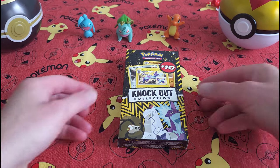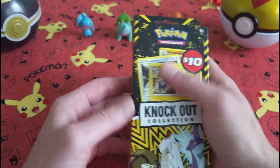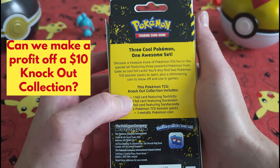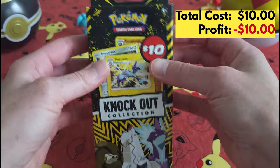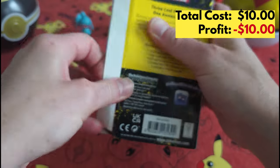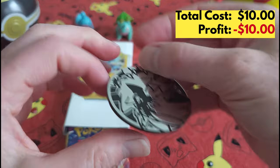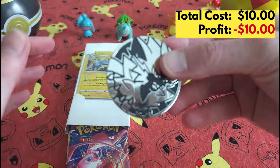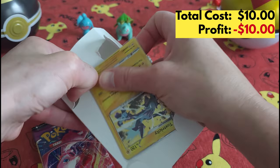Hey everybody, welcome back — Cokedacartric here. Today we're gonna be opening up this knockout pack, all these little piece of tags for cards, all this good stuff. Let's see what's inside. We've got a card here and a coin card. Let's pop out these guys.